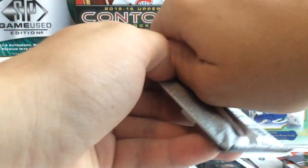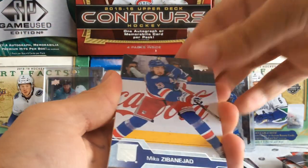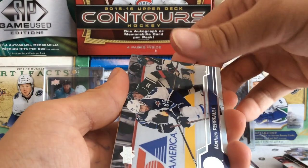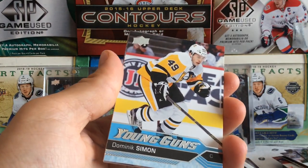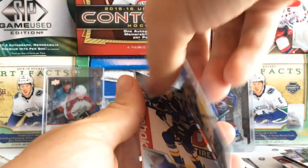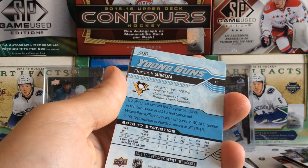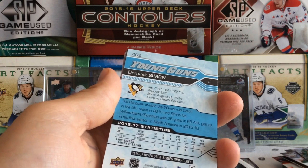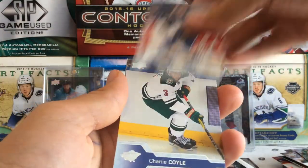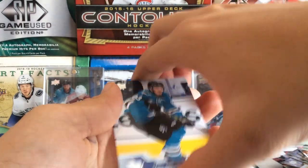Next pack, we got 16-17 Series 2. We got Mika Zibanejad, Matt Martin, Matthew Peca, and a Young Guns of Dominic Toninato. A solid Young Gun right there — I know he played alright with Pittsburgh, I think he's still there. And then Jay Bouwmeester, Charlie Coyle, Johnny Boychuck, and Matt Nieto.